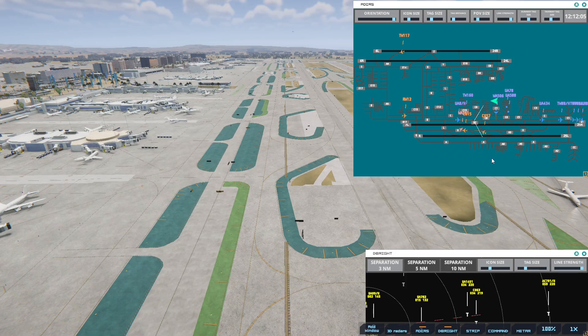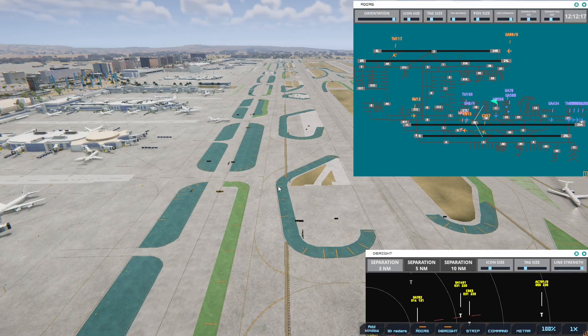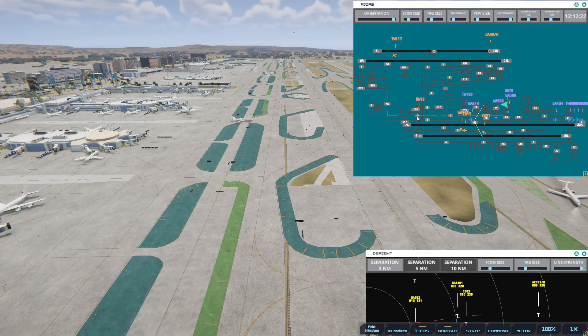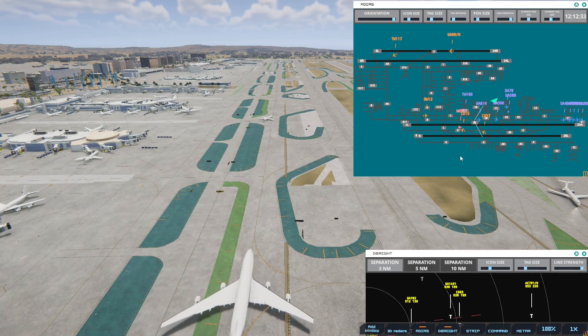I may start having to stop or just tell a bunch of things to go around, which is not good. I think we're okay. Transworld 160 with information Bravo, requesting push and start. Western 561, cross runway 25R. Continental 15R, cross runway 25R. Los Angeles Ground, United 78 ready to taxi.